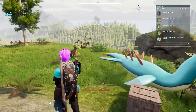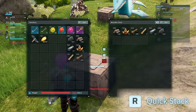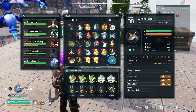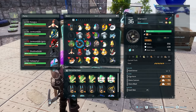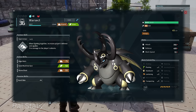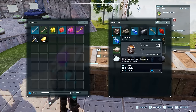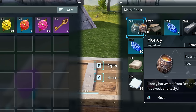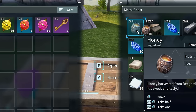Now for some hotkey tips. The R button performs quick stack — it takes anything from your inventory that has a matching stack in a nearby chest and automatically moves it over. Hovering over a PAL and pressing F opens their detail menu, where you can swap out skills and view full stats. For item stacks in chests, you can control-click to take one at a time, or hold shift and keep clicking to continuously take half-stacks until you reach your desired amount.